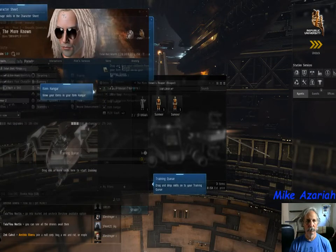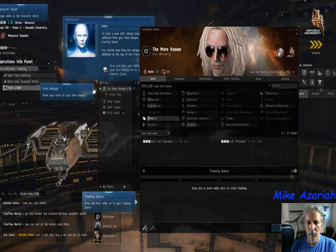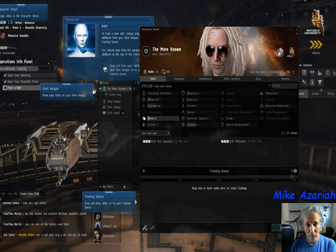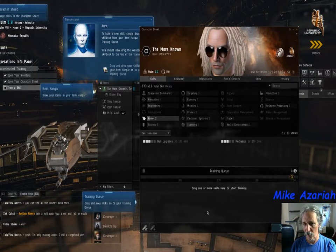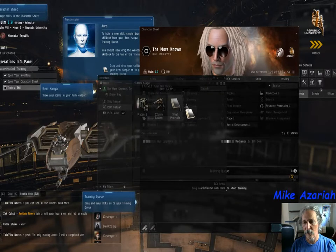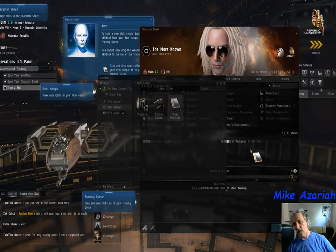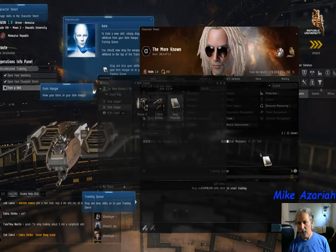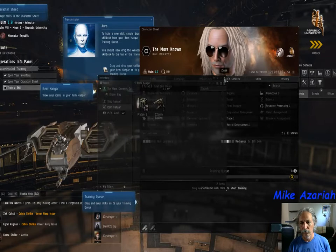To train a new skill, drag the skill book from your item hangar into your training queue. This is where people mess up, so I want to be really clear. There are three parts: the top image part, the middle section which is your skill storage — all the skills you know or could know, injected but not yet training — and at the bottom is the training queue. A lot of people drag the skill book to the wrong place.